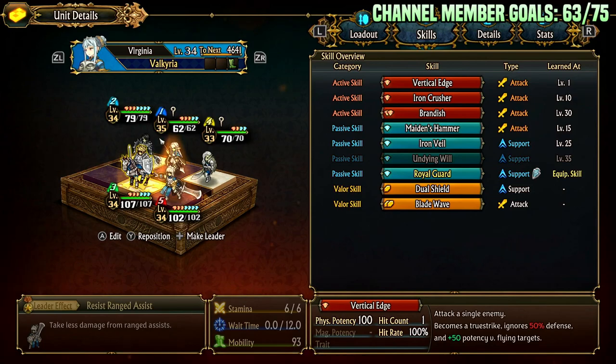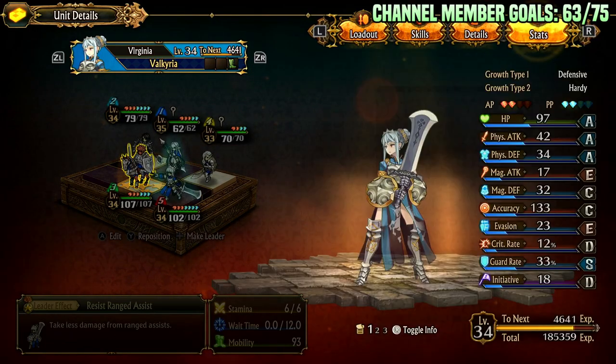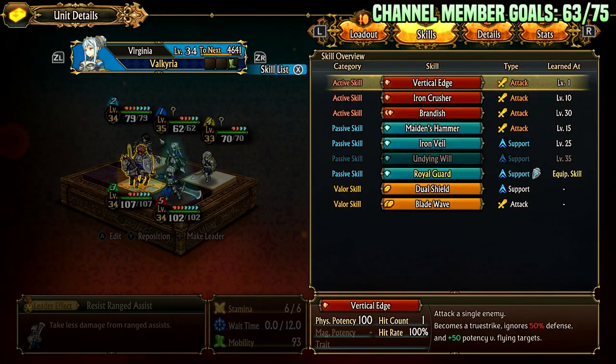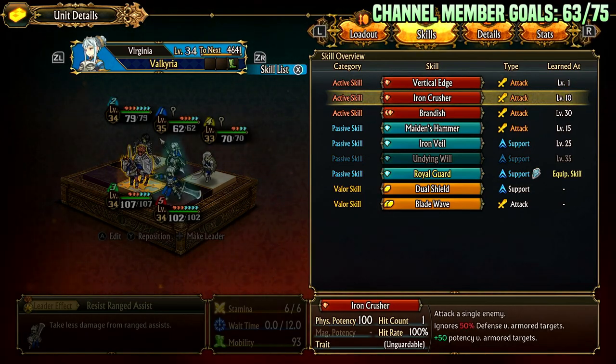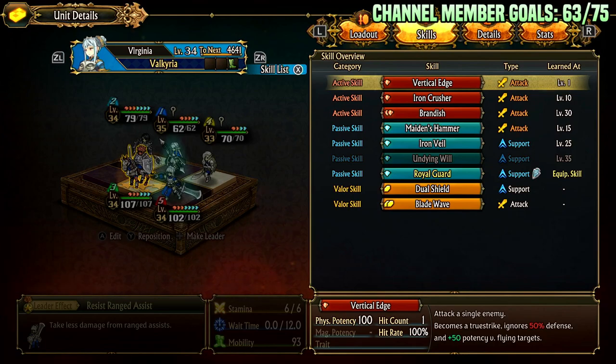Let's go over her skills. This class is actually very interesting because it hard counters things that it probably shouldn't. The first thing it hard counters: it can true strike flying enemies, ignore 50% of their defense, and gain plus 50 potency. So you're hitting with 150 potency and ignoring half of their defense with Vertical Edge for one action point. If she attacks a flyer it typically one shots it — this is absolutely crazy. She also has Iron Crusher, which is an unguardable attack that does the exact same thing except against armored: ignore 50% versus armored, plus 50 potency versus armored. So she can kill armored or at least deal heavy damage to them, and she can typically one shot flyers.